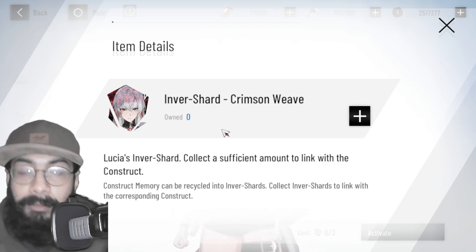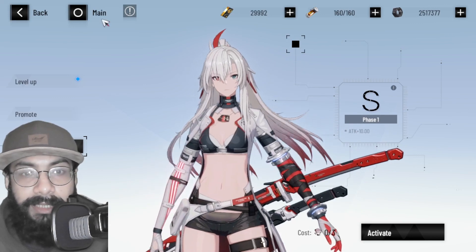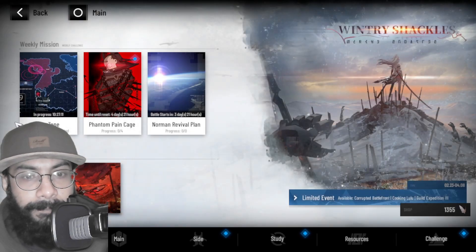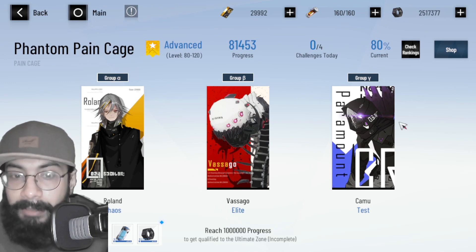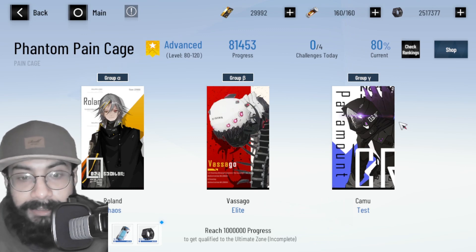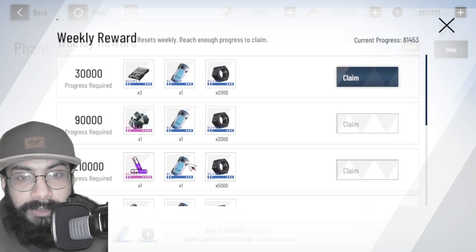There are free ways and paid ways. The paid way means buying or spending black cards. The free way is to go to the Battle section and play the Phantom Pain Cage. I've mentioned in many videos that this is the most important game mode, because it is one of the best sources for black cards, and at the same time it gives you a lot of other rewards too.